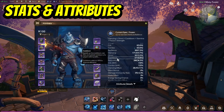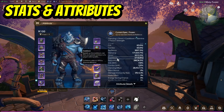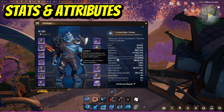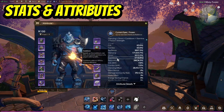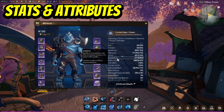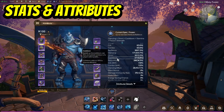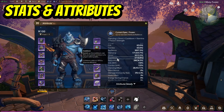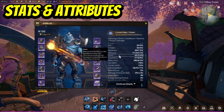Next we're looking at cooldown rate. This is vital for tanks as it decreases your global cooldowns, reduces skill cooldowns, and increases casting speed. This is highly beneficial since it allows you to refresh skills more quickly and maintain higher uptimes on damage shields, mitigation skills, and damage reduction effects. It's really important, especially early on, to try and stack a bit of cooldown as the next priority after you've sorted your defensives.